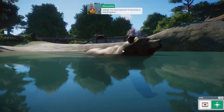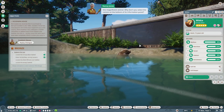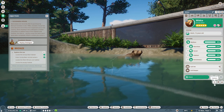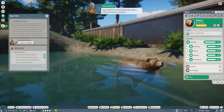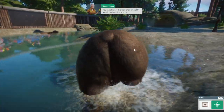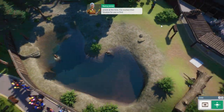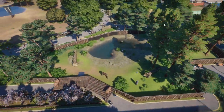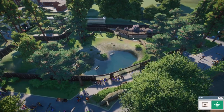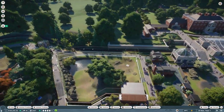Select one of the bears and you'll bring up its information panel. This is where you can find out all kinds of information about your animal, the most important being its overall welfare. Why don't you select the camera at the bottom of its information panel — this is a fantastic way to get a close look at your animals. You can also get this view by simply double-clicking on an animal.